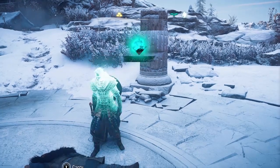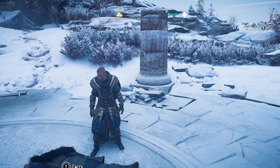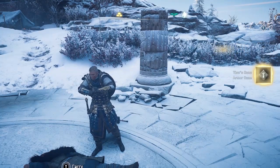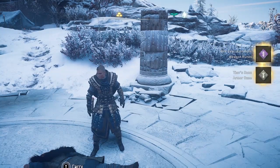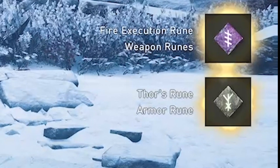If you don't like them, you can reload your save and get two different ones — or two additional ones. They could be the same, but probably won't be. This time, the two runes I got were the fire execution rune, which is a weapon rune, and Thor's rune, which is an armor rune.